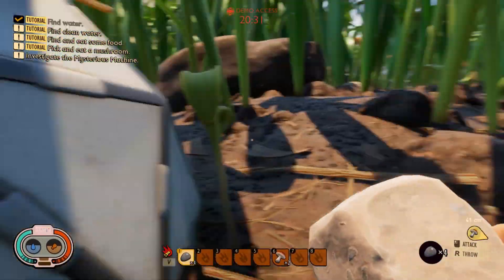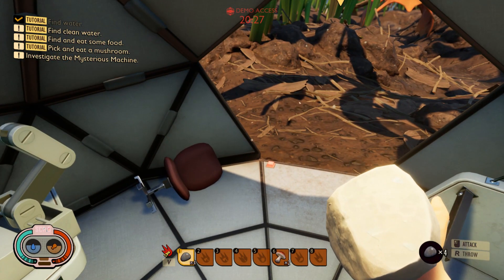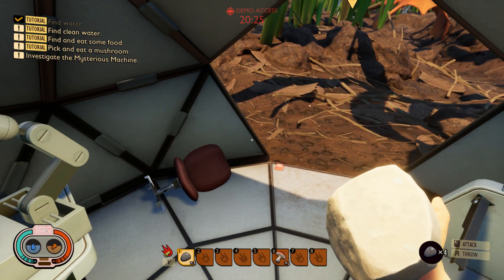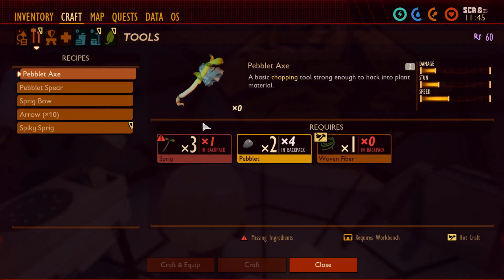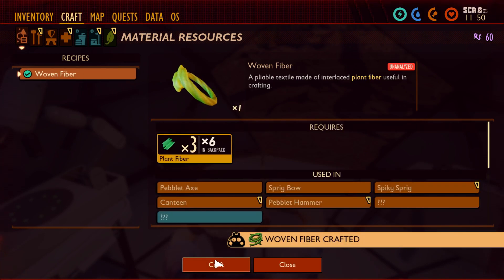They won't get in here — I'm sure we're safe here. They remember that I attacked them. Oh, we need more items. We need woven fiber. Can we craft this one? Woven fiber — craft. We can craft woven fiber.